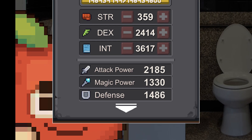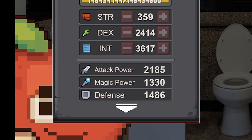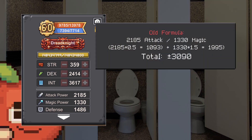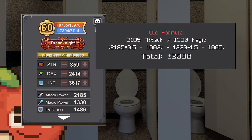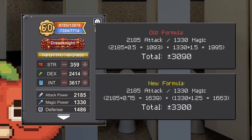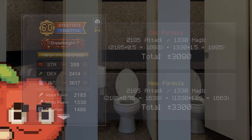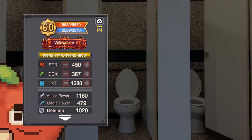The first one is Dread Knight. The attack power is 2185 and the magic power is 1330. With the old formula, the hybrid attack power is around 3090, but with the new formula it increases by 7% to 3300.